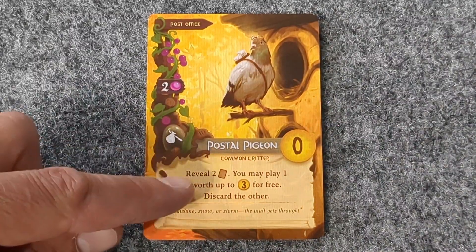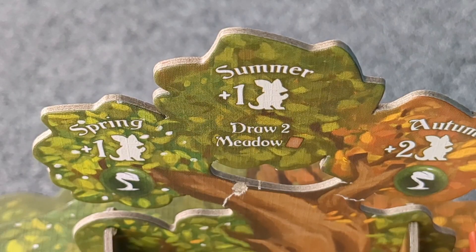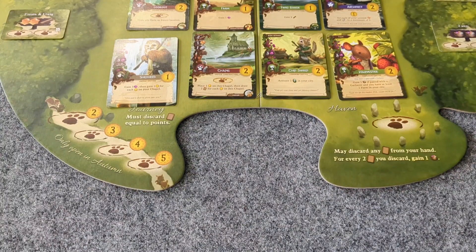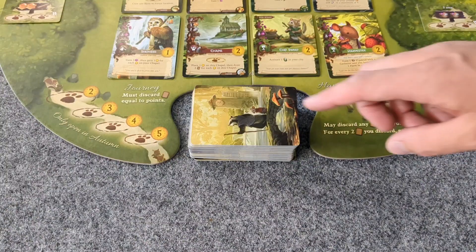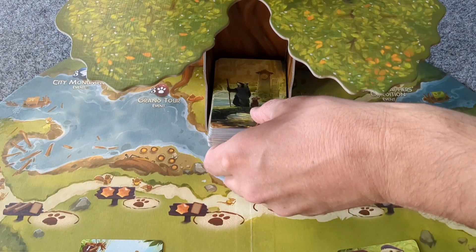When a card says to reveal, it means to do so from the main deck. You will mostly always draw from the main draw deck unless specified otherwise. Sometimes we must give our opponents cards; in this case, we must choose an opponent who has less than the eight-card limit in their hand. You must give as many cards as possible, then discard any remaining. When it comes time to discard a card, create a discard pile. When the draw pile is empty, shuffle the discard pile and place it in the Everdell tree to form a new draw pile.